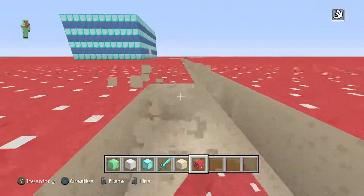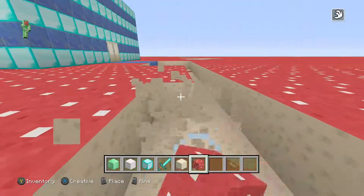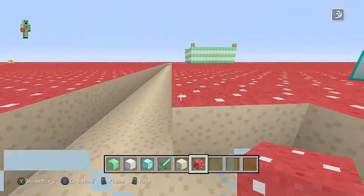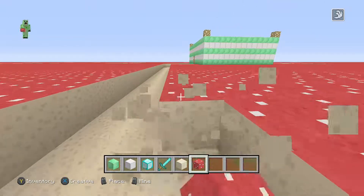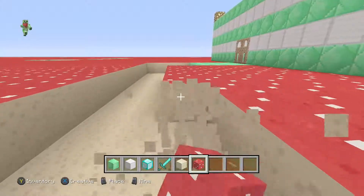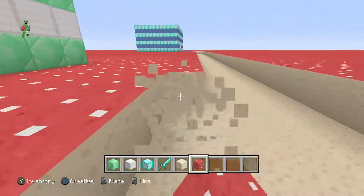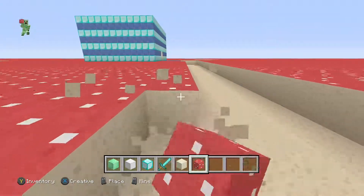The buildings I said I'd be doing include big towers and shops. Mini games are also technically going to be on this world — my mini game strategy isn't going to be as bad either. I was thinking I could put mini games on a separate world but I won't bother, because mini games and building are going to be in the same world.